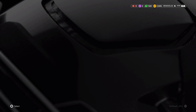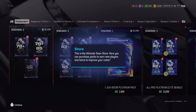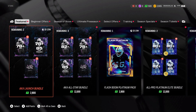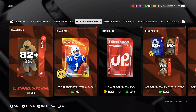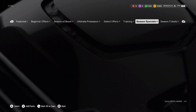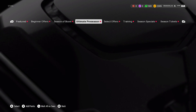Here, you can go to Store, where you can select Featured, Deals, Beginner Offers, Season of Boom Offers, Ultimate Preseason, Select Offers, Training, Season Specials, and Season Tickets. You can buy them for in-game money.